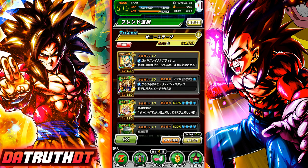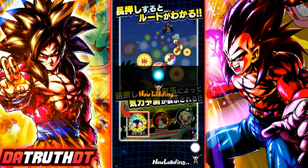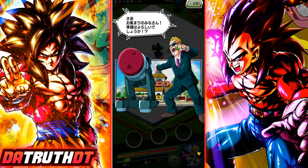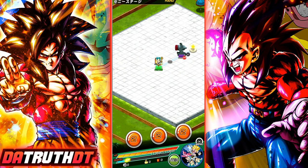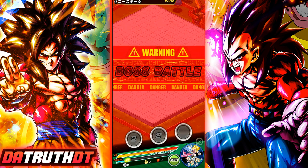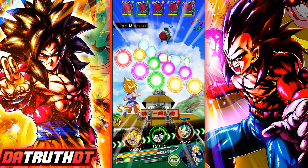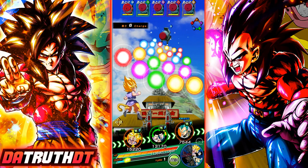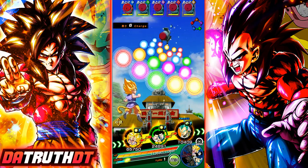With this build, the two Vegetas are going to be turning the rainbow key spheres into Physical, so I think Goku is probably going to have a better time here. This works well, but ideally you want your nuking unit in the second rotation anyway so you have more time to orb change. Let's see how this works out.